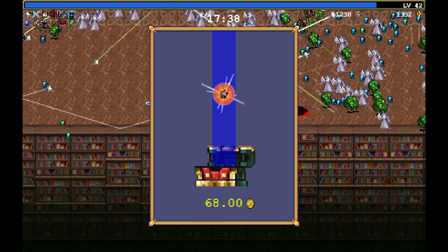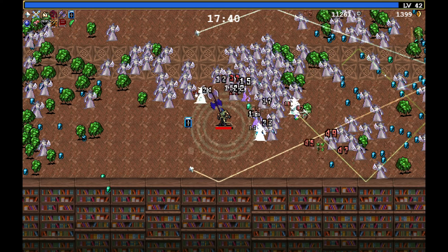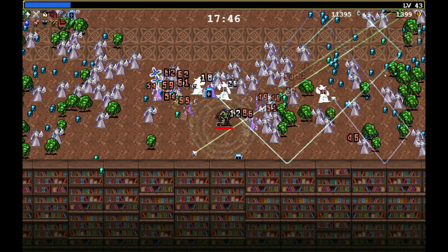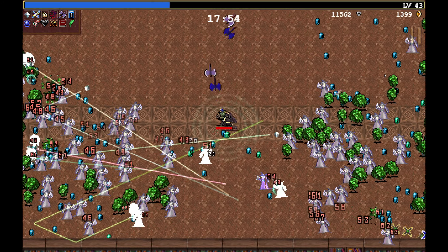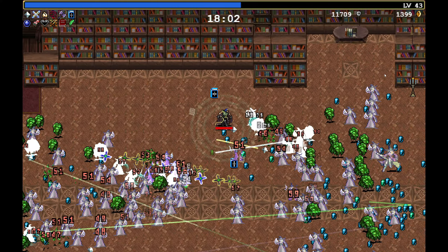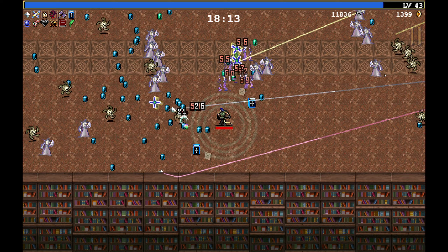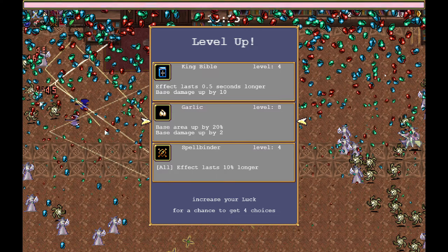And that's the Bracer I think — yeah, so that said speed up. Looks like I don't have the thing to upgrade the boomerang cross. At least we have the whip so we got the 5-minute coins for the achievement. And if we hit level 7 on the garlic we should unlock the new character. Yeah, we passed level 7 so we unlocked it — so level 8 garlic.